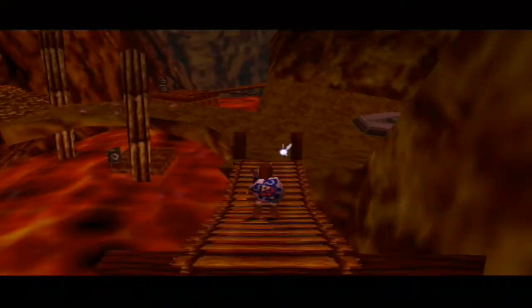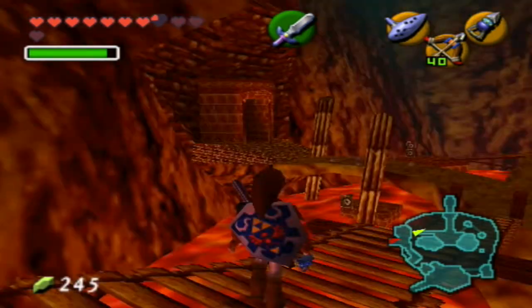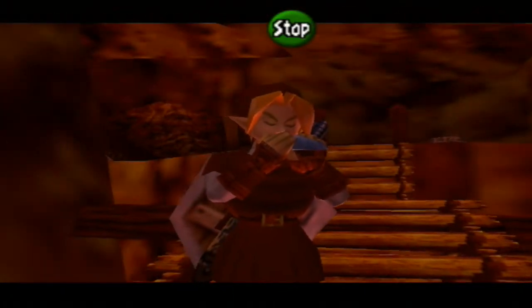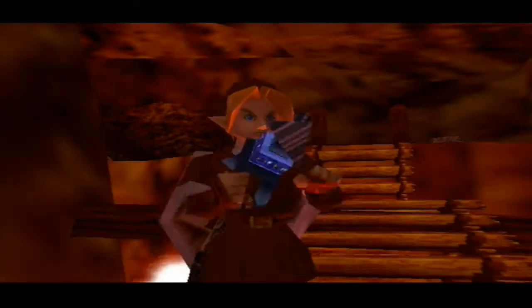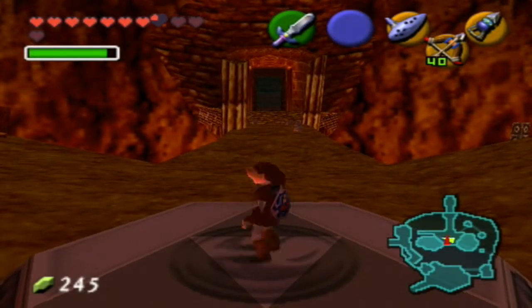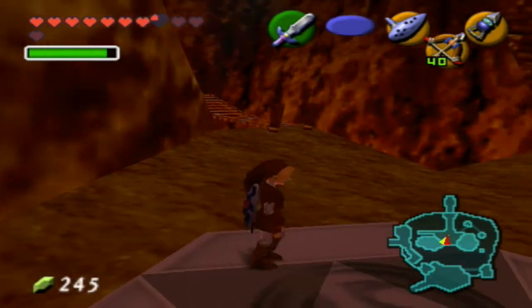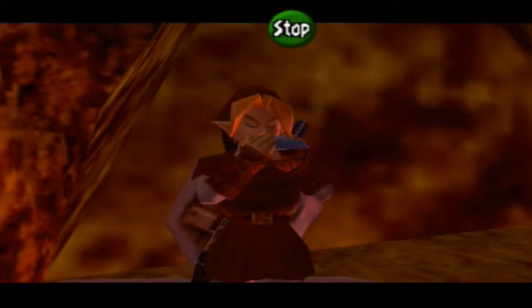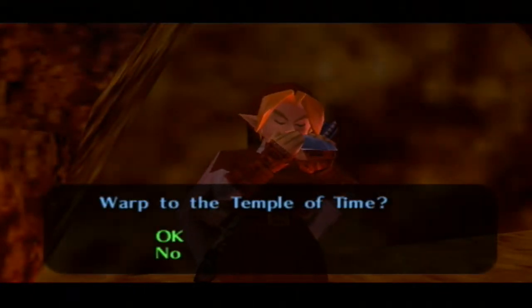Here we are, we're alive. What we need to do next is interesting — there are actually some collectibles we need to get, but let's first play the Bolero of Fire. I'm gonna show you that we get warped — I'm not sure why I'm showing you guys warp to Death Mountain Crater, because we're already there. You can see a heart piece up in the corner of the screen.